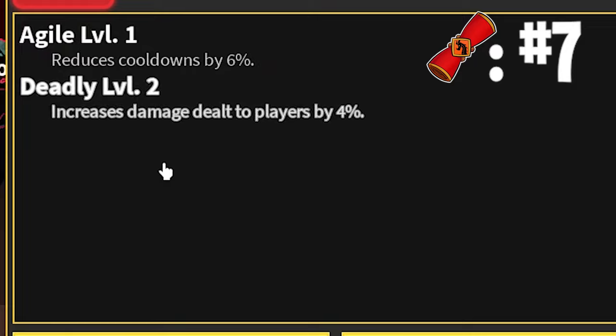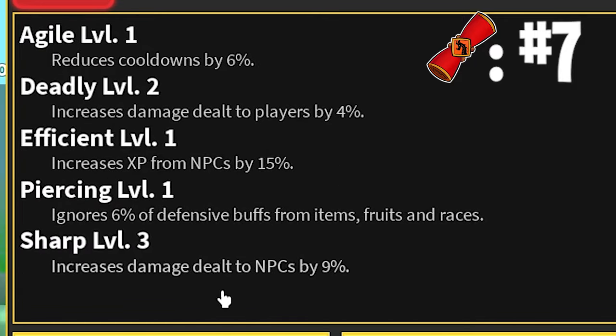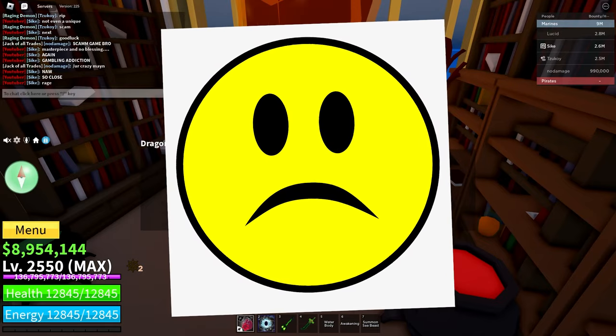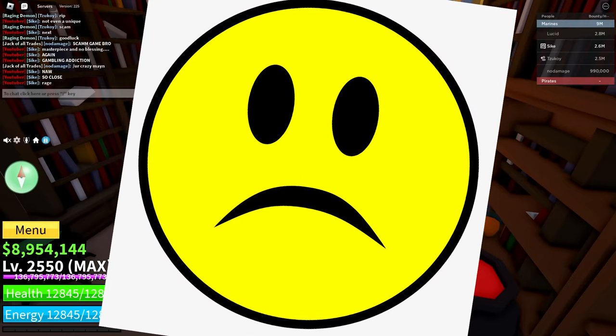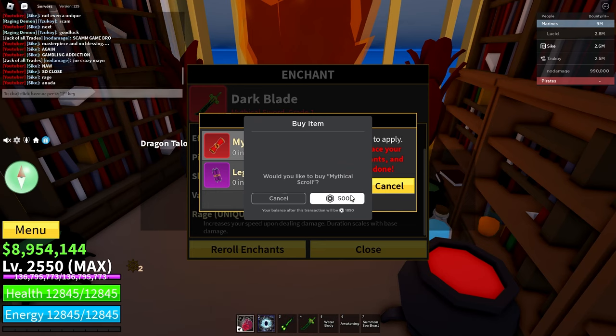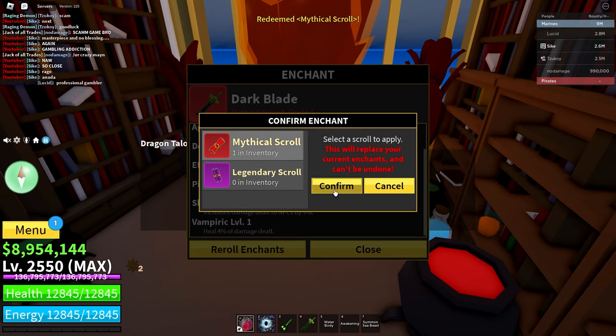Agile, Deadly, Efficient, Piercing, a Sharp Level 3, a Vampiric, and also Rage. That's awesome. I'm sad that I'm getting so many Rages but not a single blessing. I feel like that one was so close to a blessing, or at least it felt like it anyway. I just had a feeling that it would be. Now onto the next one.